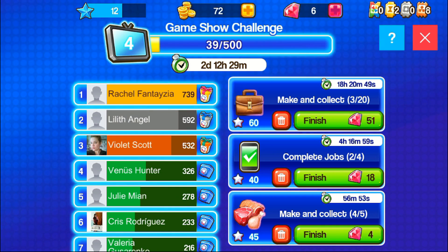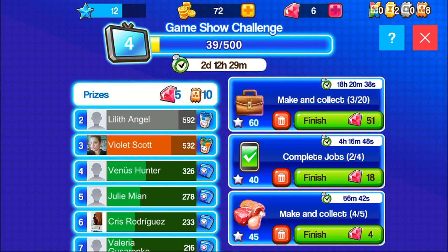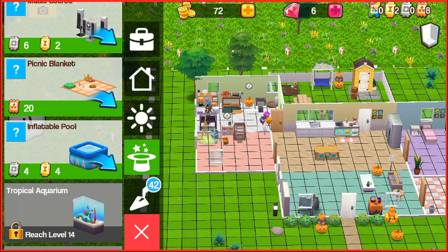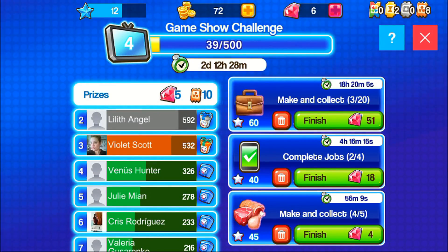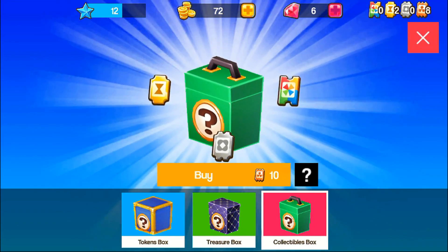I feel like if this game had been out for months and months there'd be no way I'm first, but right now I am, so that's exciting. I'll get some reward stuff — there's so much you can unlock. Right here I want this inflatable pool. I have eight of the orange tokens and two yellow ones, and I need four gray ones and two more yellow ones. If I stay at the top I'll get ten orange tokens and hopefully get it.